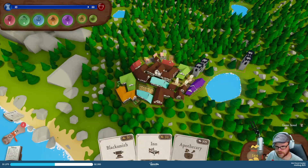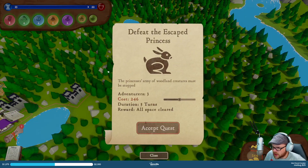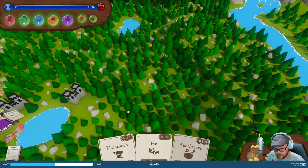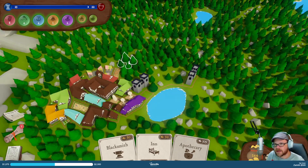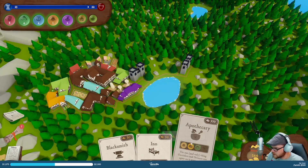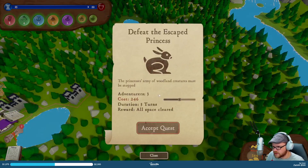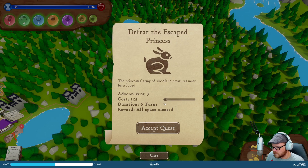Defeat the escaped princess is the next quest — the princess's army of woodland creatures must be stopped. We can pay a lot of money for that, so I'm going to have to go down a bit. If I had a watchtower I would do it, but I don't — so sure, 300 bucks. Let's get it, let's do it. Six days is fine.